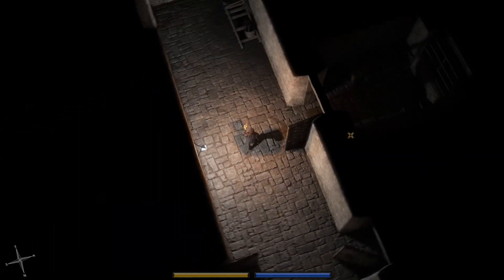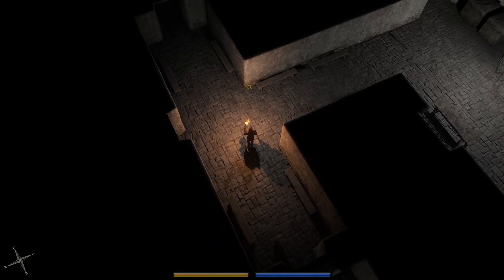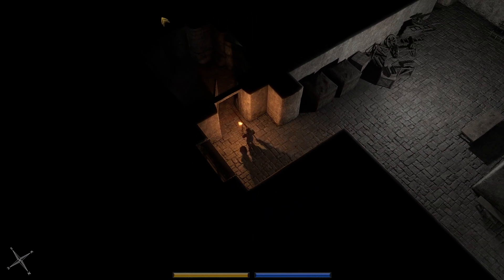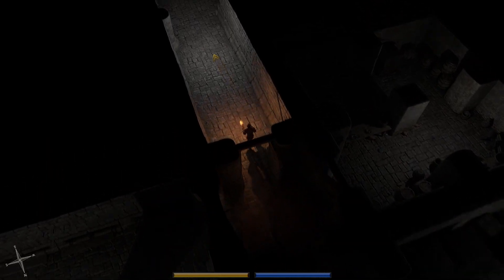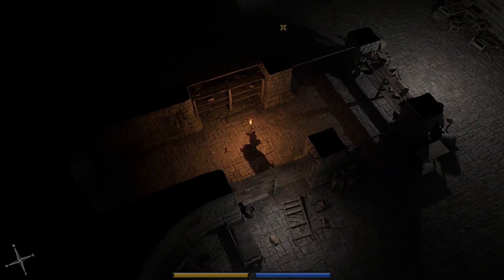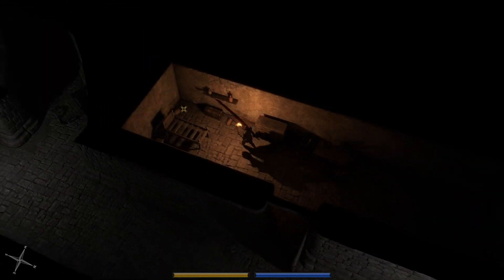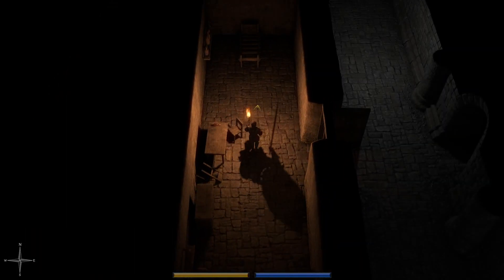What breaks my immersion in games is usually the fact that I'm sitting here with my hands on a keyboard and a mouse and it's very clearly a game. This key goes to that door right there. That's the port room-looking place. I haven't gone down here in a while — I usually come in from the other direction. Let me just check this over here. I haven't gone in this room in so long.